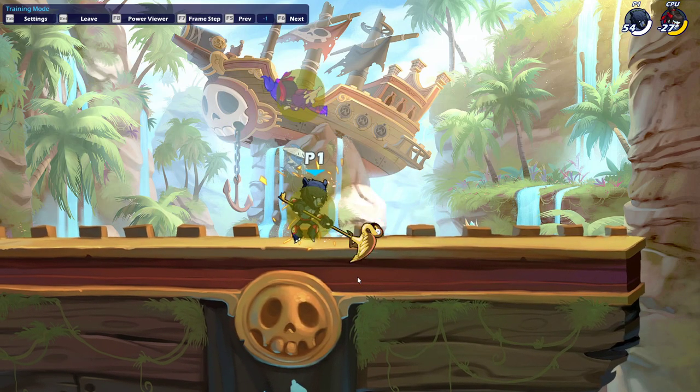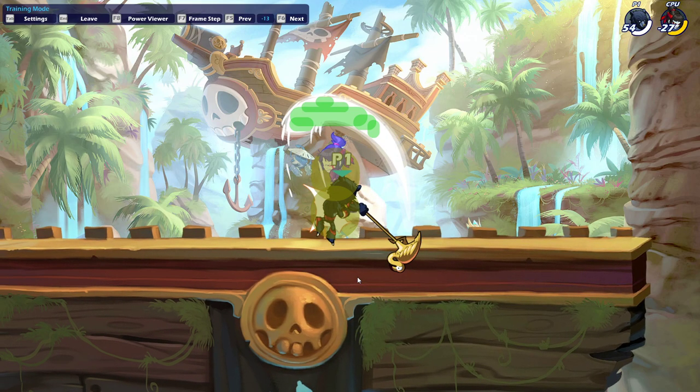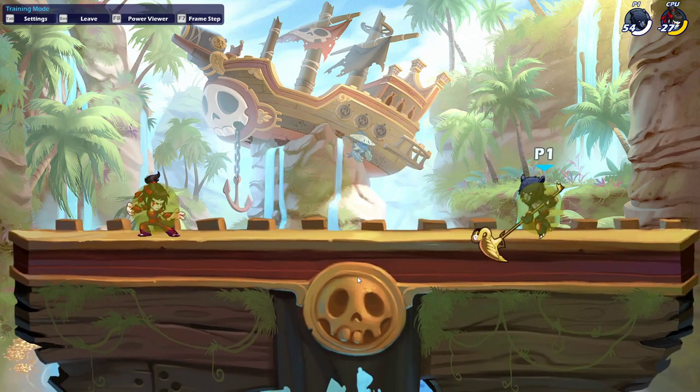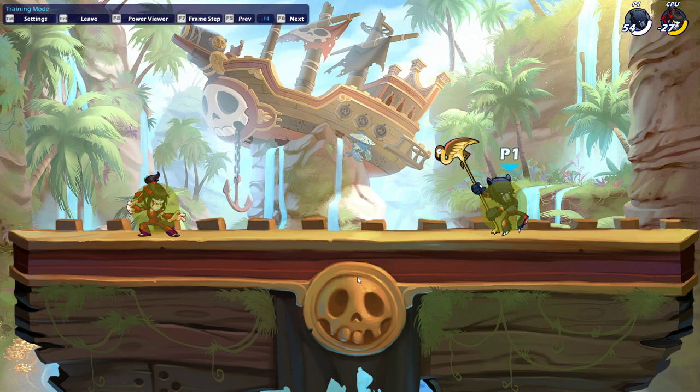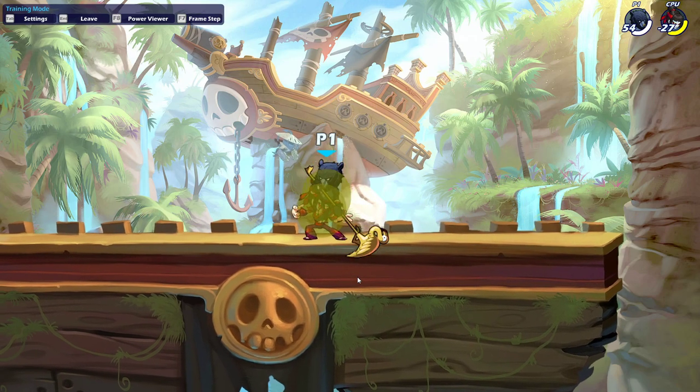As you can see, I can do a grounded Nair here, which gives me a giant anti-air hitbox that also hits grounded — one of the best moves in the game. And if I do it with Sair, I can also have a disjoint in front of me which is extremely large. I recommend learning these two things, as they will really help your Hammer gameplay.